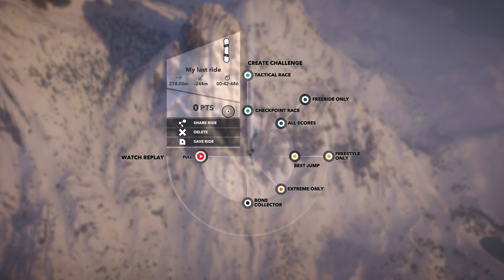Dive paragliding: hold left trigger to gradually lower your altitude so you can land safely. Strong turns: hold right trigger and push left stick left or right to perform a strong turn — it helps you change trajectory faster and helps avoid obstacles. Alright, that's a good one. We're still, I hope, talking about paragliding — I'm not sure, maybe even just snowboarding.